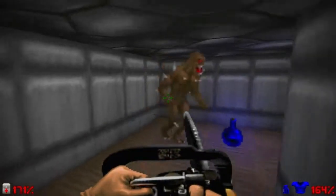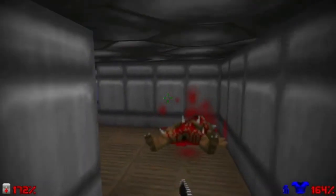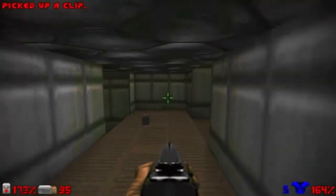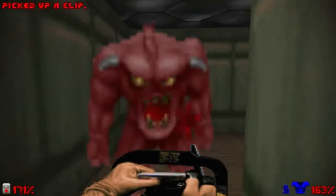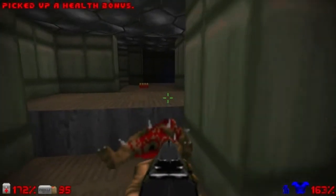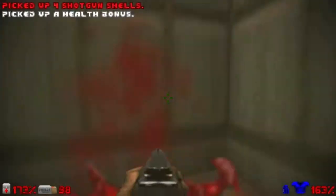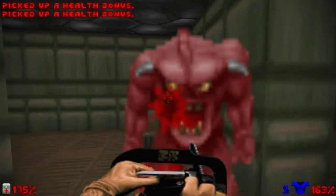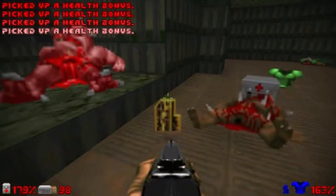Alright, we have an imp here, a health bonus. I think there is a demon here somewhere. Let's go to the central hallway right here. Let's go to the other side. You see this maze isn't so difficult if you know how to travel through it. Alright, I think we have one more demon here on the right side — a single demon. Nothing too much. Let's grab the items right here, and now we have the yellow key, finally.